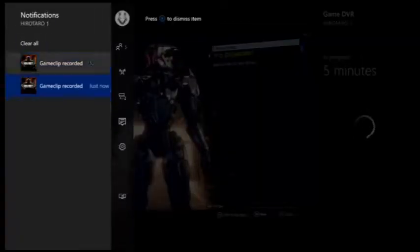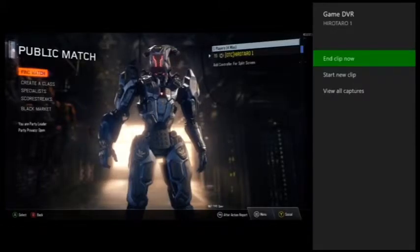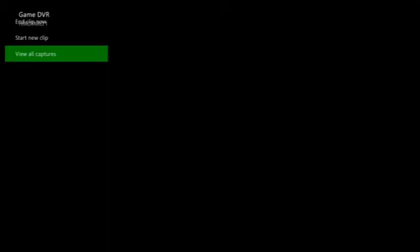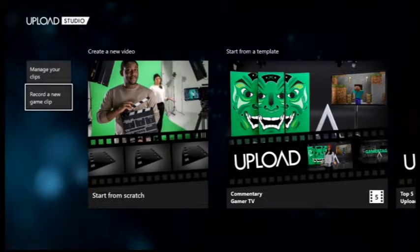It shows Game Clip Recorded, and you just hold it down — it'll show you that you can either play or edit the clip. We're going to go ahead and go to View All Captures, go to our Game DVR. You can do it by going to View All Captures, or you can just back all the way out by hitting the jewel, go down to your Upload Studio and do it from there. We're actually going to go straight to the Upload Studio.